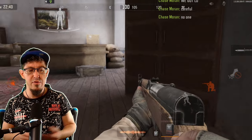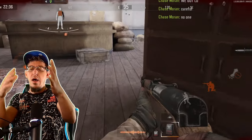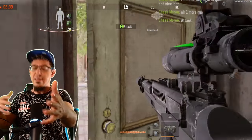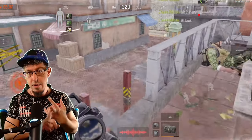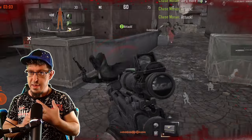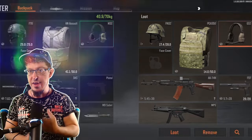Before you start Covert Ops, decide if you just want to have fun. That's fine — just grab your gun and run into the middle of the area, shoot everybody, and then die. Or you want to take it seriously. But if you take it seriously, then please take it seriously, because you can actually extract with tons of money. Covert Ops is nice.